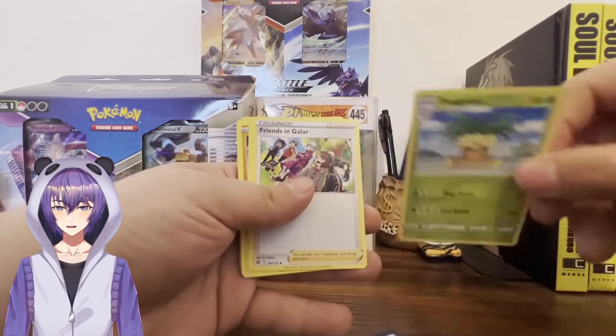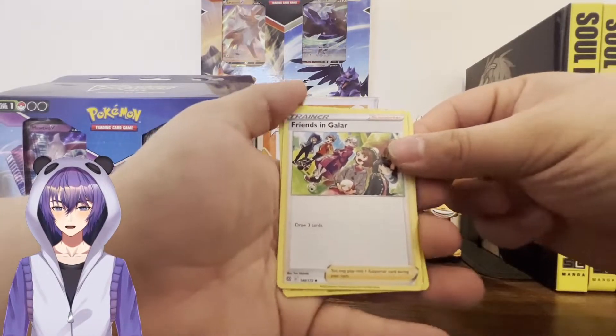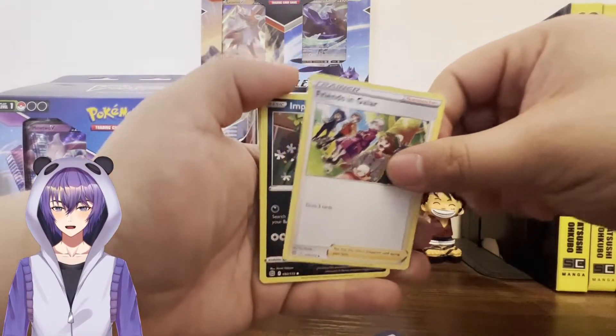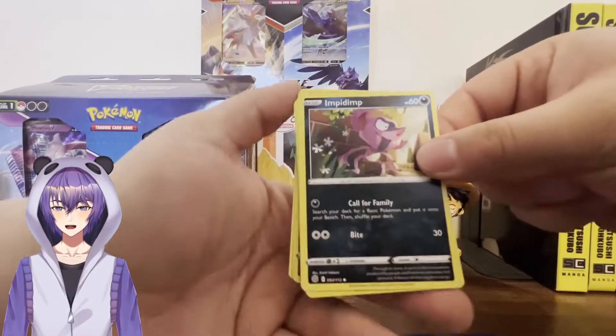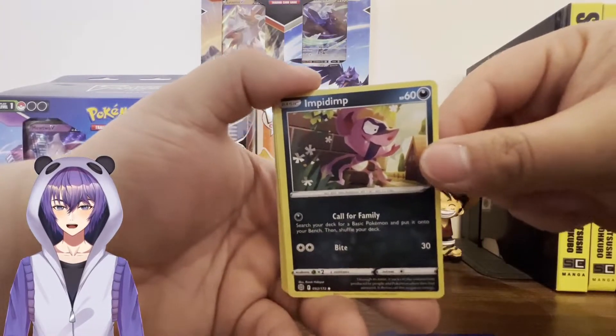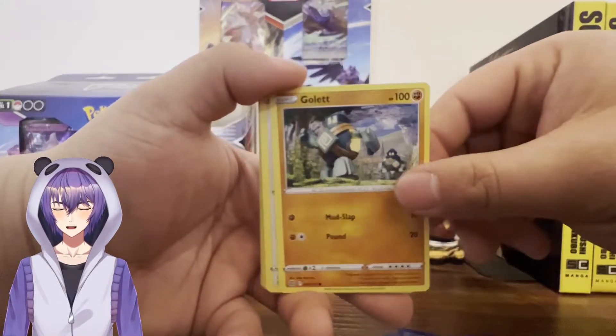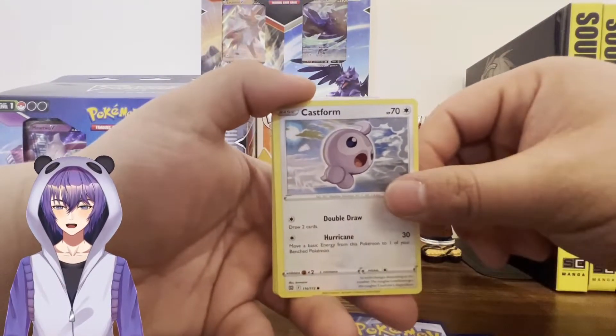Executor. Trainer card, Frenzing Galar. Oh, we got Smarni and Hop — those are like my two favorites. Impodent — he's got a silly name. I believe it's Gollet? Castform.